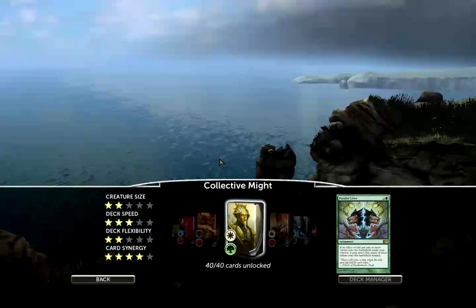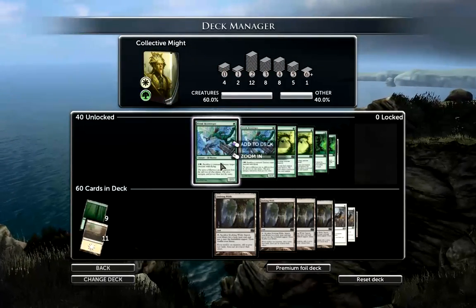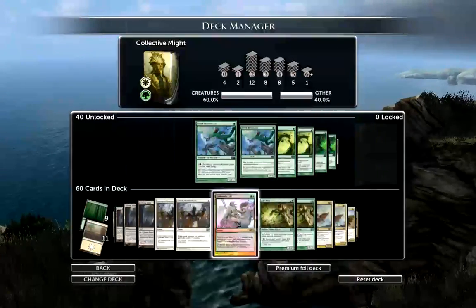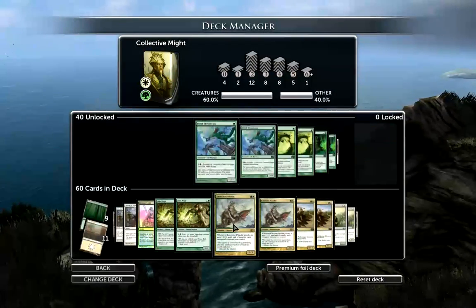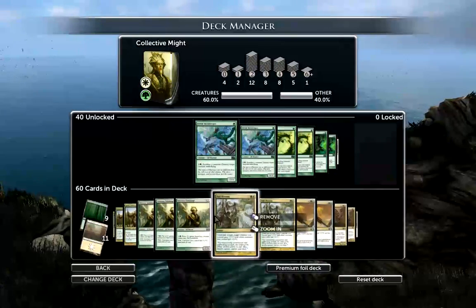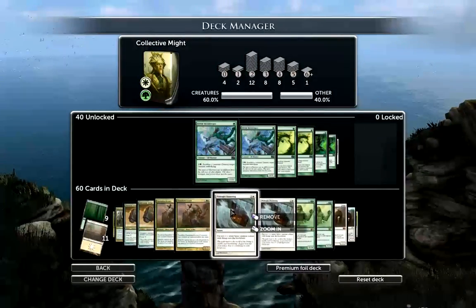Hey guys, today I decided to show you my list of Collective Might. This isn't like a deck tech or anything because I really don't know if this is right, and that's why I'm showing it to you. Not because I think this is right and this is what you should run, but I'm just going to briefly go through what I have. I'm basically just running it like an aggro creature deck with a couple of tokens and token helpers, but for the most part it's not really focusing on the token theme.